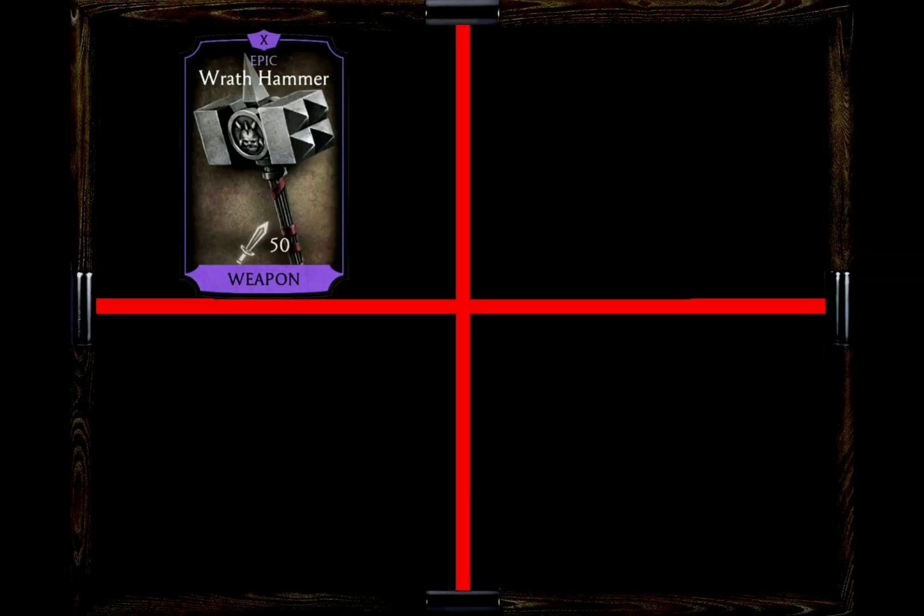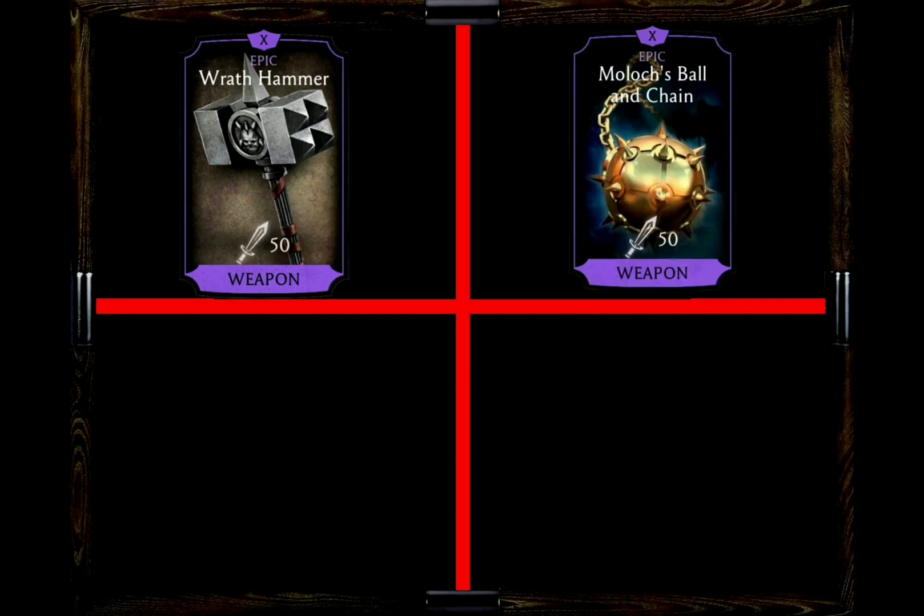For gear recommendations, my first choice for Liu Kang would be the Wrath Hammer: one bar of starting power plus 20% attack boost, which is always great, especially when you combine that with his tag in. You can either get fast up to a special 2 attack or just unleash the bicycle kick. My second choice would be Moloch's Ball and Chain because it gives him a block break ability on both special attacks, and given that he has so many mini hits, it's almost guaranteed that Liu Kang will break that block.